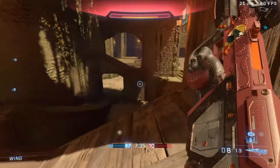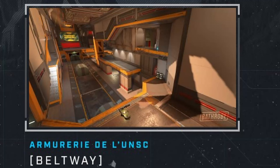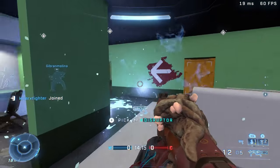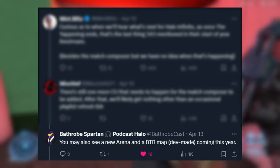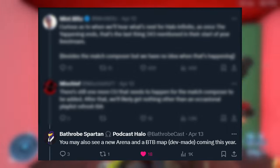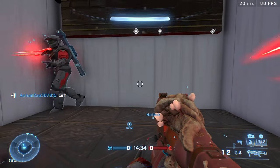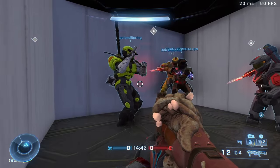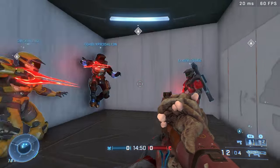Moving into leak territory, two actual dev-made maps — not made through Forge tools — have been spotted. The first is Beltway, an arena map set in what looks like a weapons factory, and the second is Rock Ridge, a BTB map that was supposed to have the Falcon on it. Bathrobe responded to a Twitter thread confirming we may see a new arena map and a BTB map this year, pretty much pointing to these two. The gameplay footage that leaked was taken down by Microsoft, and the maps looked pretty complete.